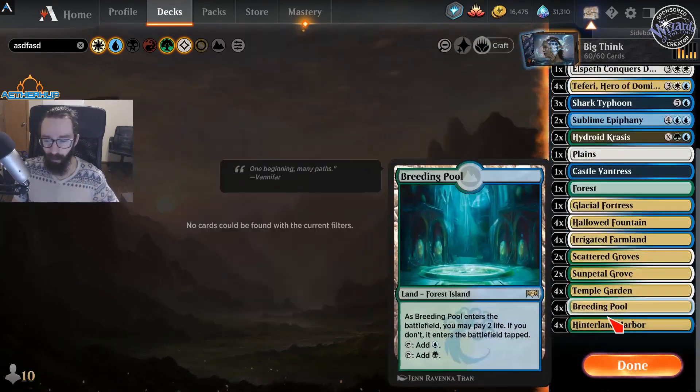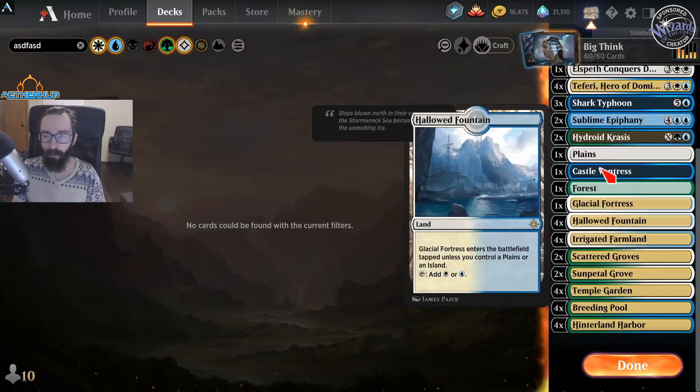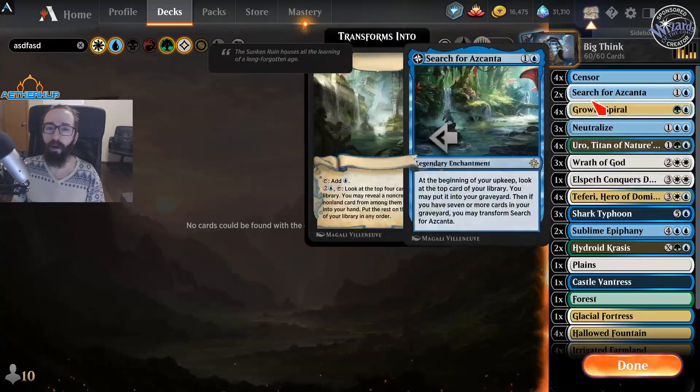For lands, we only have one Vantress and then everything else is pretty much Cycle, Shock, or Check lands.